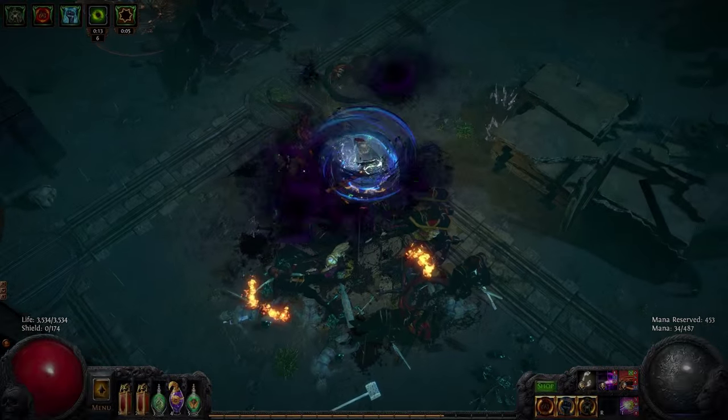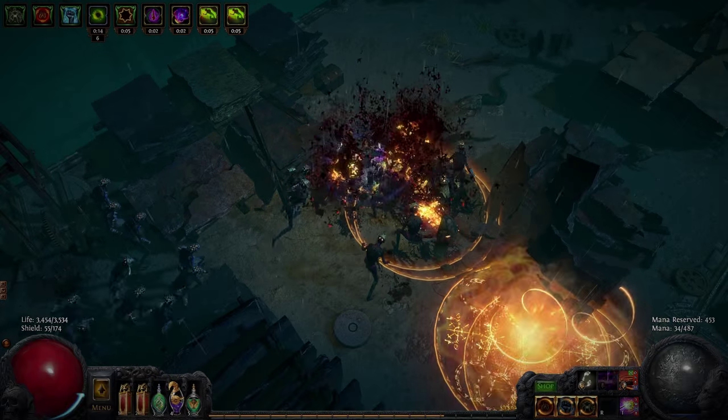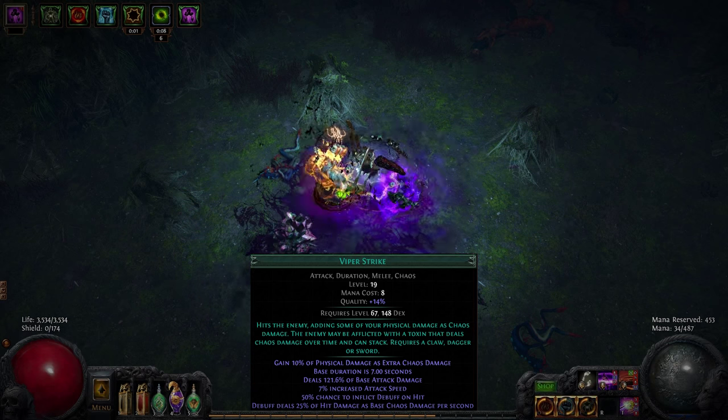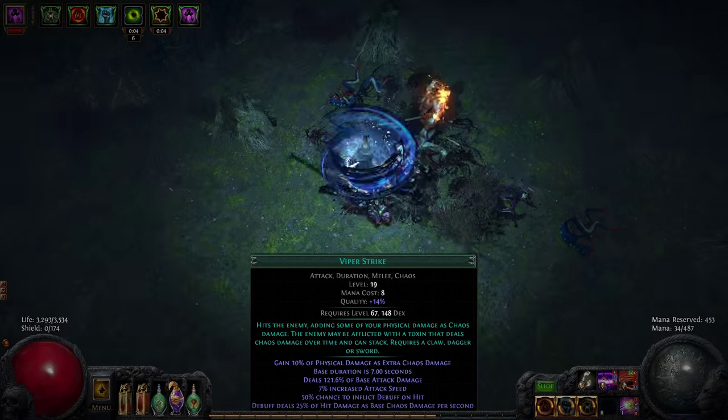Because Abyssal Cry scales with monster life, this build inherently does more damage against harder content that spends more time exposed to danger. Viper Strike benefits from the build's investment into chaos damage, and its high base damage makes it a natural choice for taking on bosses that manage to survive the initial explosion.